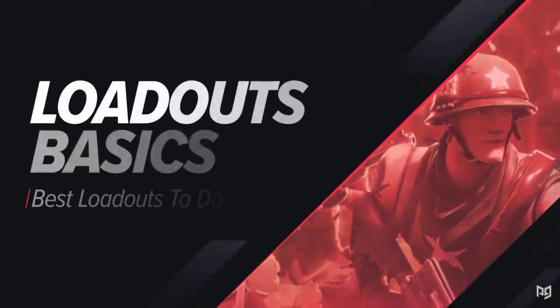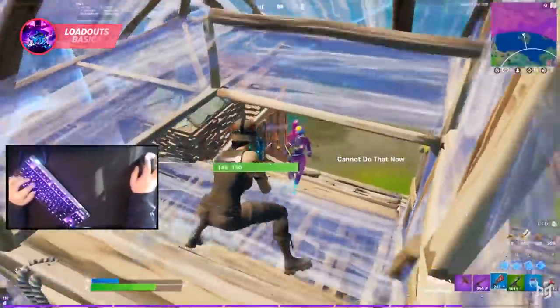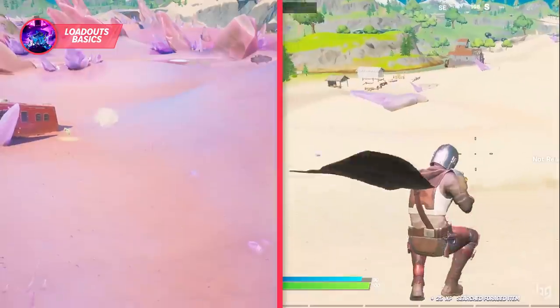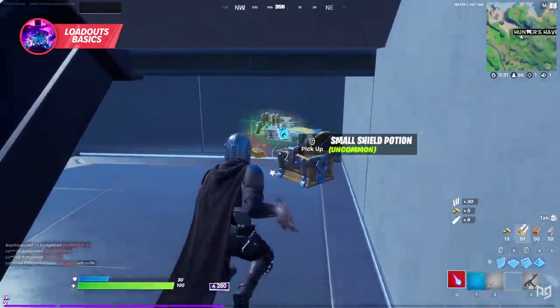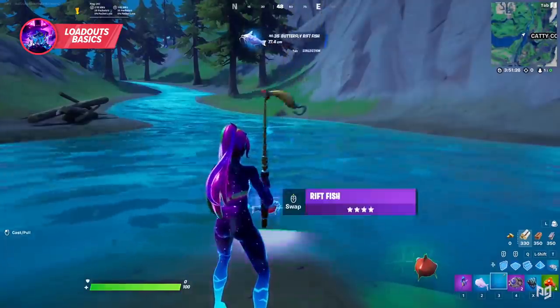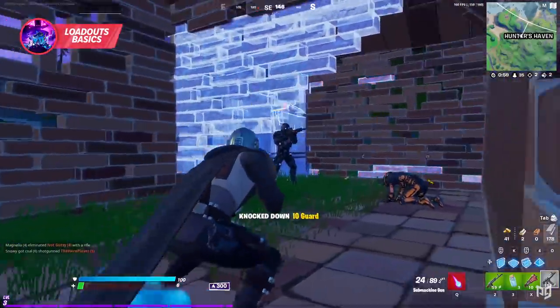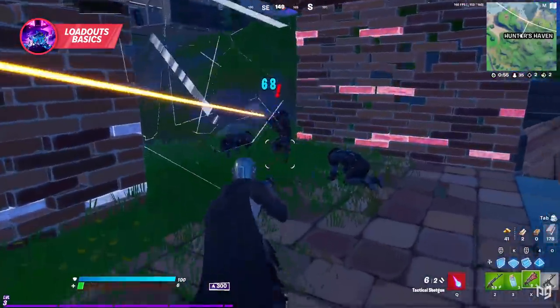Season five has brought us a lot of new guns, both unvaulted and brand new additions, along with a heap of mobility that is very useful in competitive modes. Some say they may be overpowered, but items such as rift fish, original P90s, and zero point fish have been added to all modes. In addition, the pump has been vaulted, and this impacts the meta immensely when taking fights.